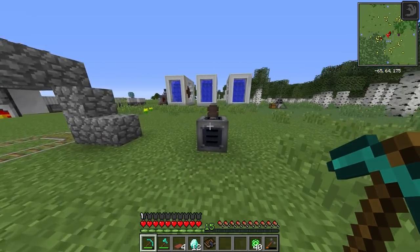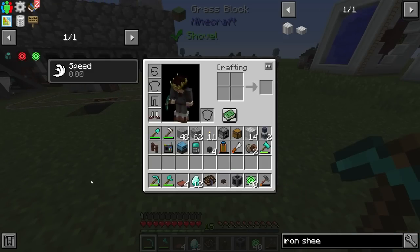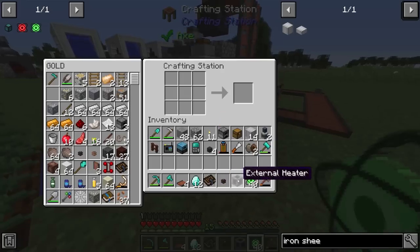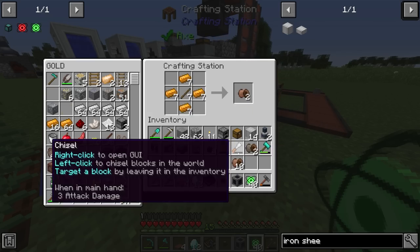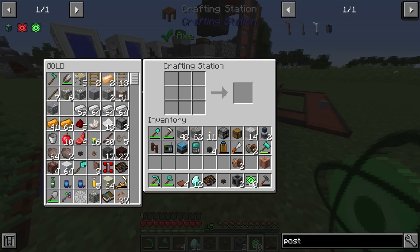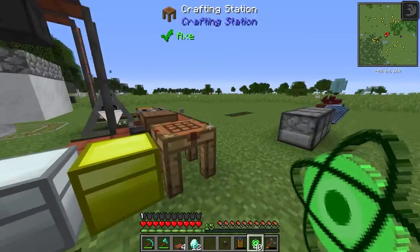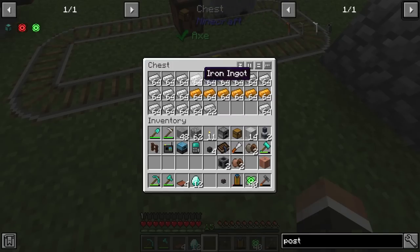First I'll make a second external heater, which gives us up to eight furnaces total for processing - four for iron and four for copper. Next I want to get some treated wooden posts from Immersive Engineering. They require more creosote and can also be made from steel, though steel is substantially more expensive.